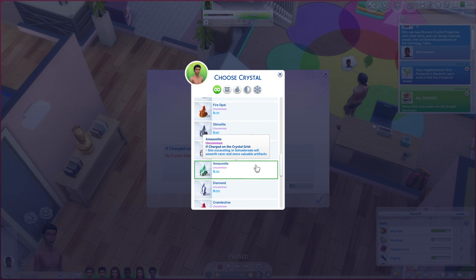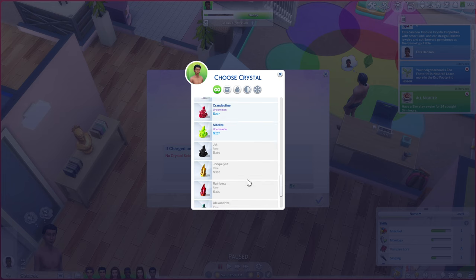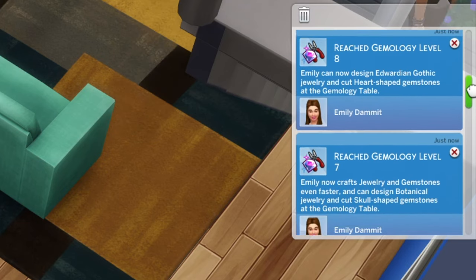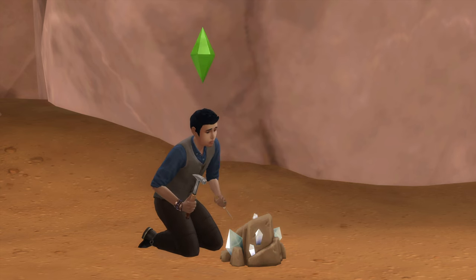You can buy common and uncommon crystals as an ingredient for jewelry and gemstone crafting, but rare crystals can only be used if you have them in your inventory. As you raise your gemology skill, you will unlock new jewelry designs and gemstone cuts, craft jewelry and gemstones faster, and get more crystals and metals from digging crystal rocks.